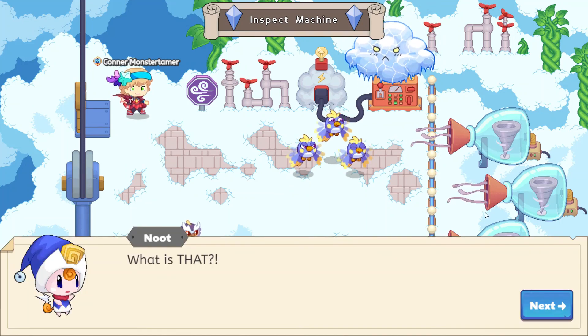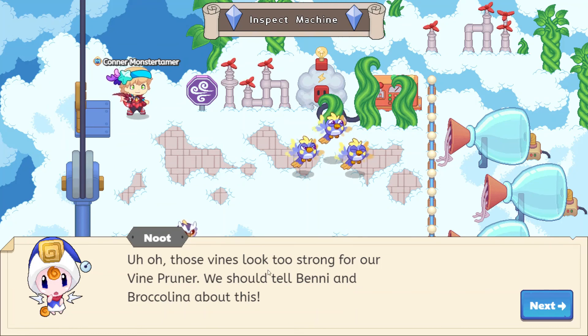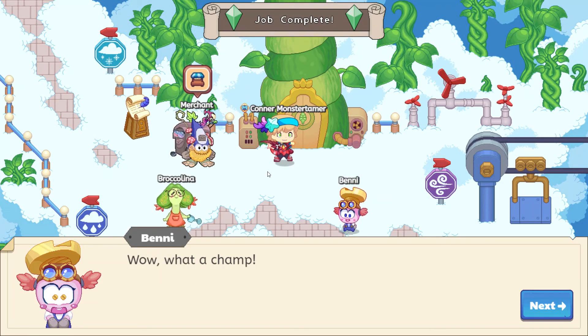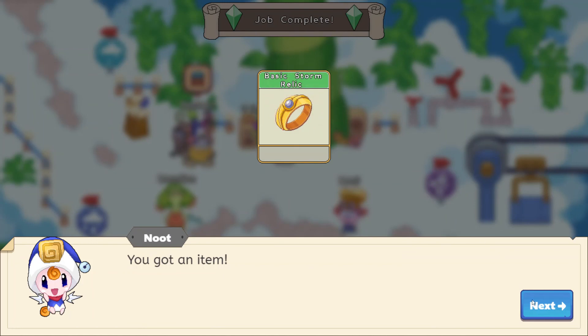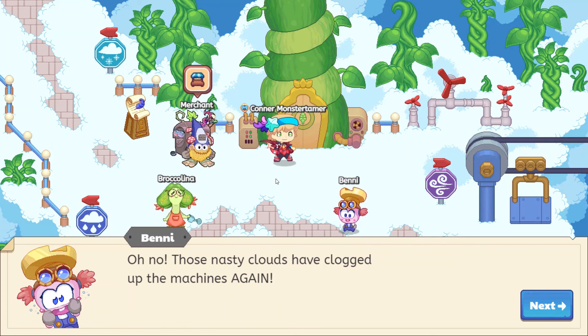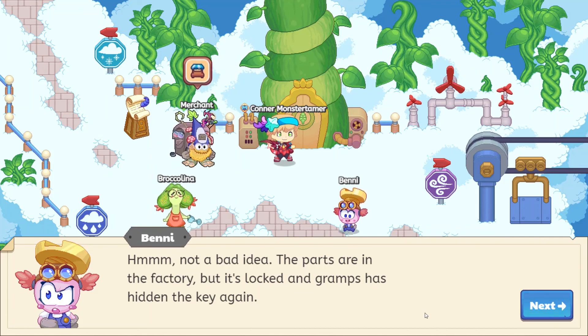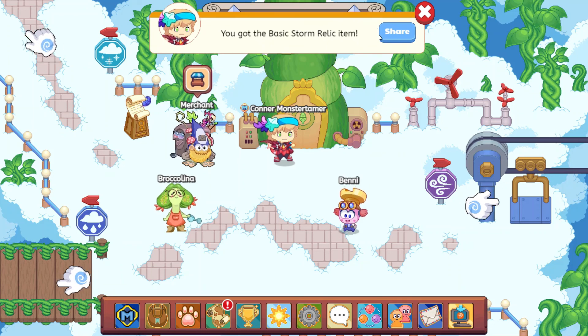We need to inspect the machine. Those vines look too strong for our vine pruner — we should tell Benny and Broccolina about this. Let's head back, Newt. Time for you to learn a new spell — we got the basic storm relic! Those nasty claws have clogged up the machines again, but don't worry — we just need to upgrade the trimmer. Upgrading the trimmer looks like what we'll be doing next time. The parts are in the factory but it's locked. Gramps has hidden the key again. Look for clues around Skywatch — they'll tell us where to find the key. So we need to look for clues everywhere, it appears.